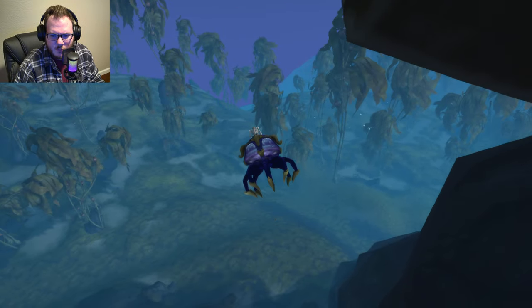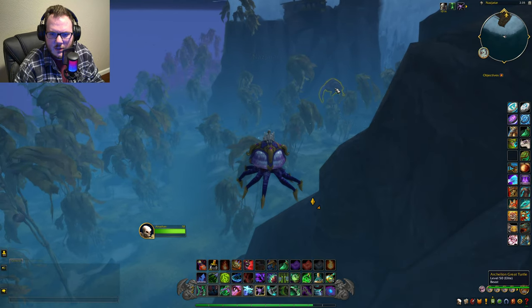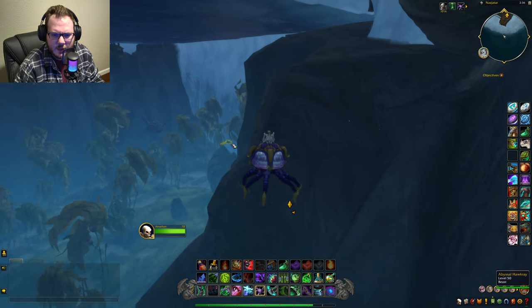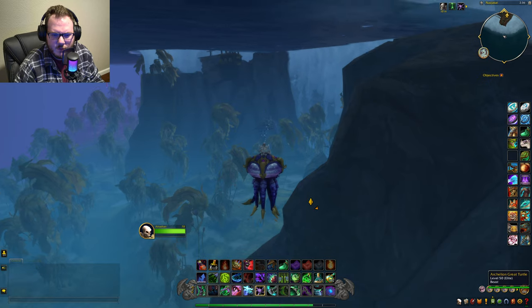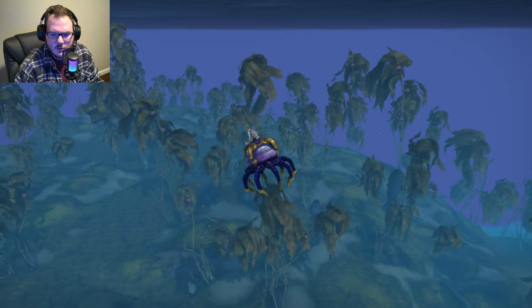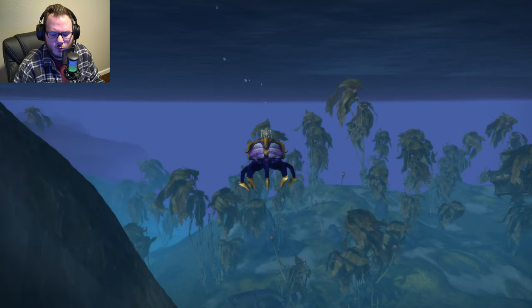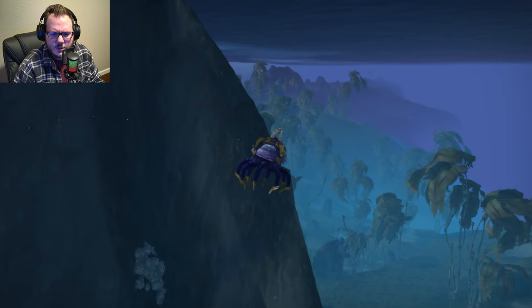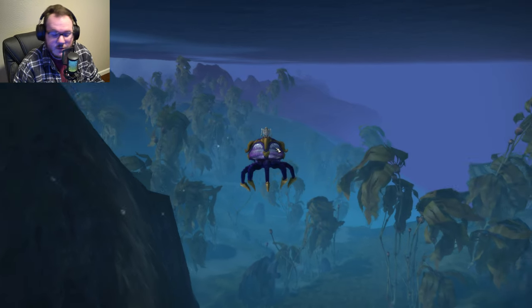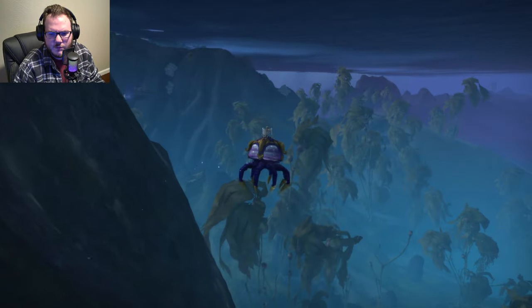When we first get out of Nazjatar, there is a lot of cool stuff out here. You can see the great turtles and a bunch of the sea life, but we're going to save that for the next video. We're going to head right first. I will warn you — coming out here there's a lot of water, but also a lot of places where you will go into fatigue, then drop, then swim again, then go into fatigue again. So just be wary of that.